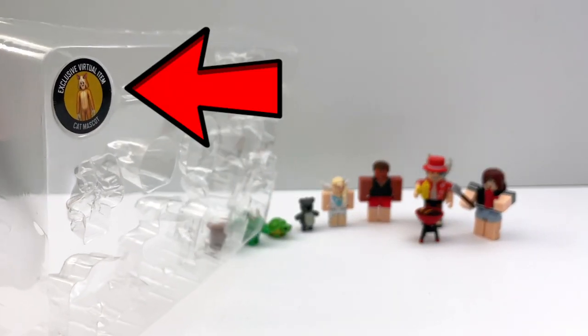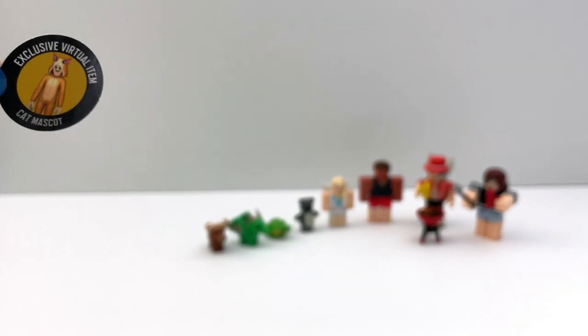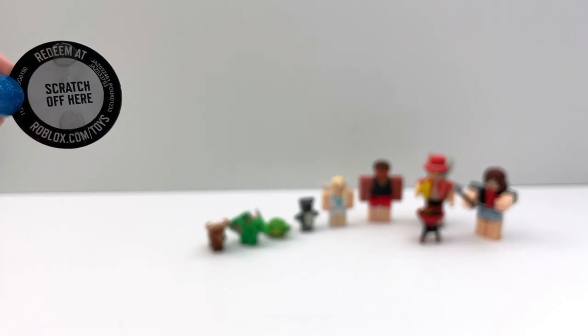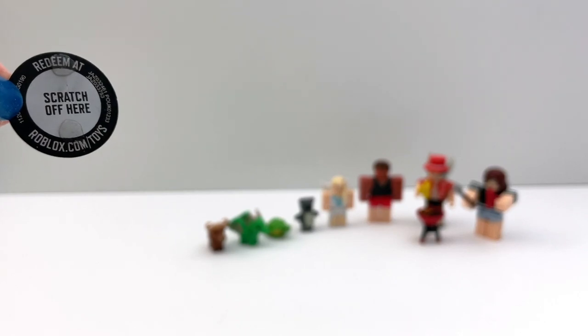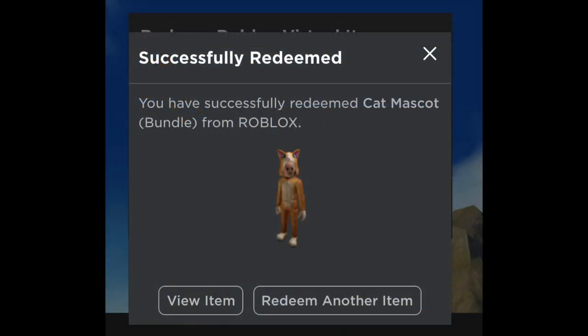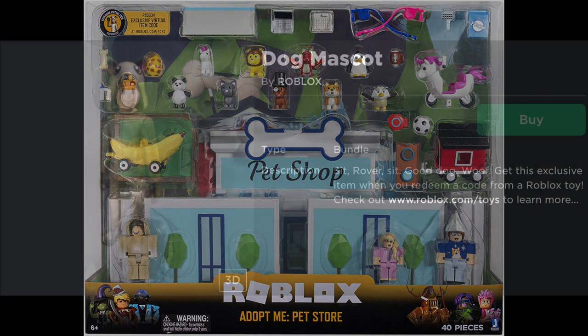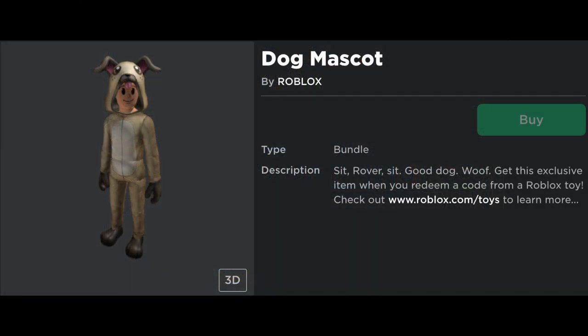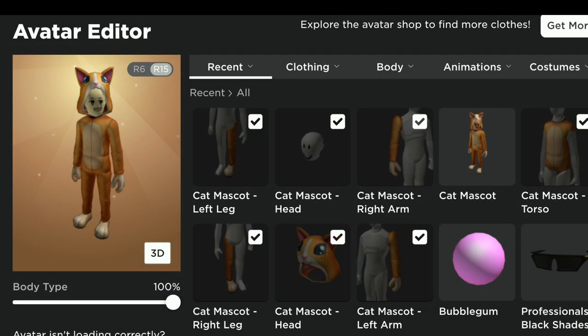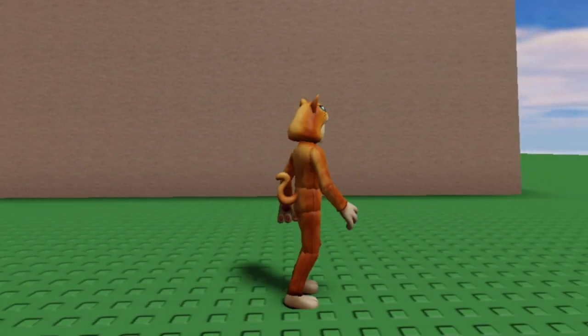Now let's redeem the in-game code and see what it looks like when we wear it. Make sure you don't lose this little paper — you scratch off the back and I'll show you how you can redeem it, but it only works once for one person. You can't reuse these. So you go to this website and you enter the code here. And this is what you get — it's the cat mascot. For the other Adopt Me set, you got the dog mascot. For these bundles, you can use only the pieces — you don't have to wear the whole thing, like just the hat or the tail. What do you think? Do you like it?